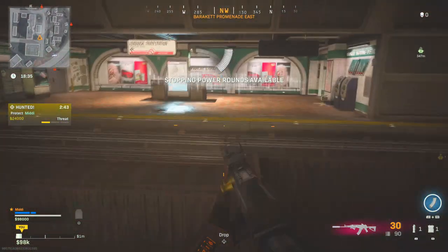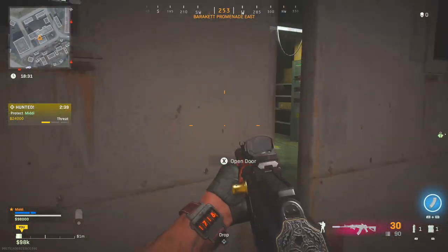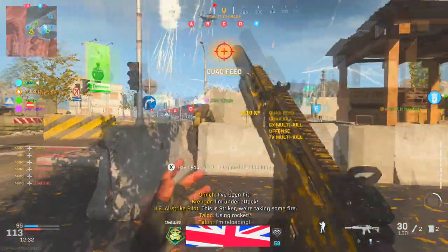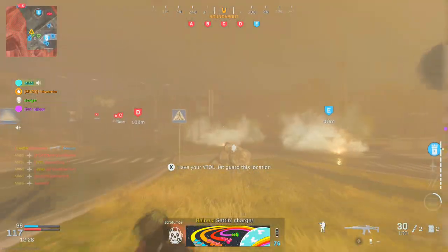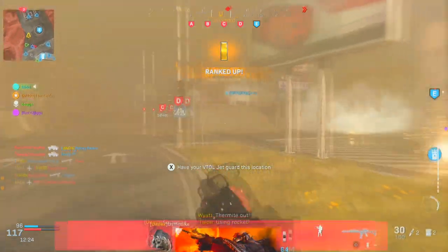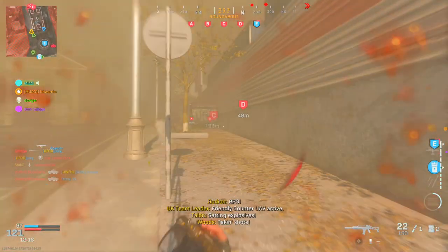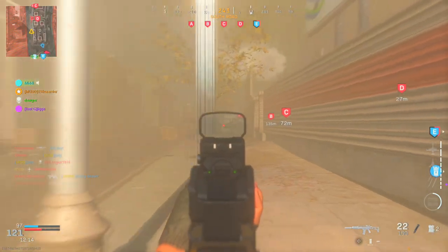That's all subway locations so far. You should definitely take advantage of these — use them as flank methods to sneak around and get behind people, as escape routes, or even grab Most Wanted and travel far away if you're being chased. I'm excited to see what plays people make with this. Let me know in the comments what you think about the subway stations — will you use them often or just once and never bother again?